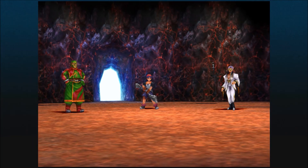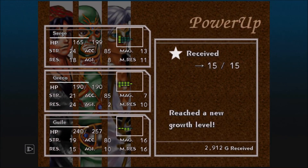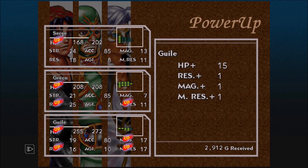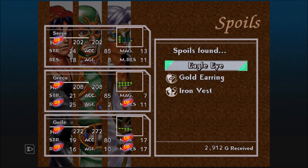There we go — Marcy defeated. He reached growth level 15. 3 to HP for Surge, 18 to HP for Greco. Also we got a new slot for Surge and Greco. 1 to resistance and 1 to magic resistance for Greco. 15 to HP for Guile, 1 to resistance, magic and magic resistance. And we get Eagle Eye, Gold Earring, and Iron Vest. Very nice.